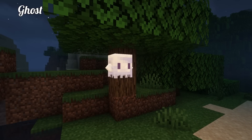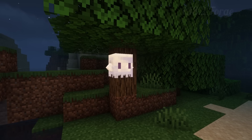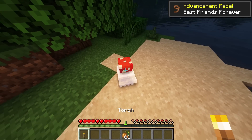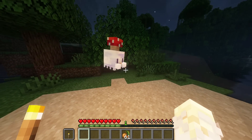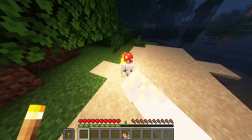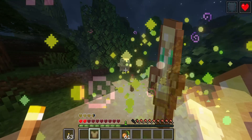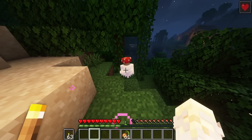Ghost — 1.19.2 Forge mod. Near birch oak or dark oak trees, the ghost will spawn throughout the night. If you have glow berries in your inventory, then why not offer them to this ghostly entity. When tamed, they can be given various items to hold. Torches will be placed in dark areas, a Totem of Undying will be activated for the player, and an enchanted item will remove all enchants and grant XP to the player.